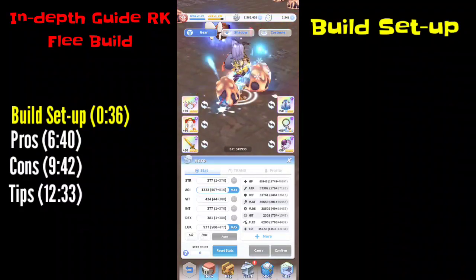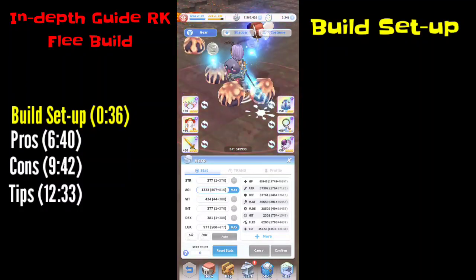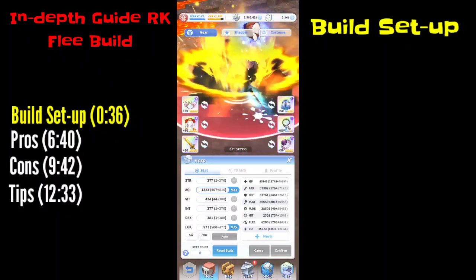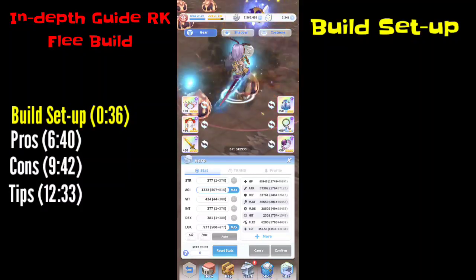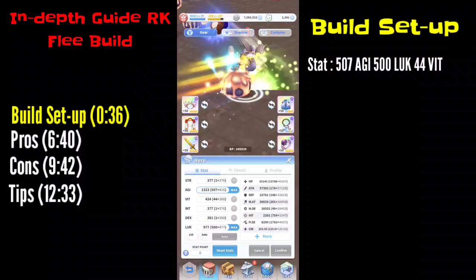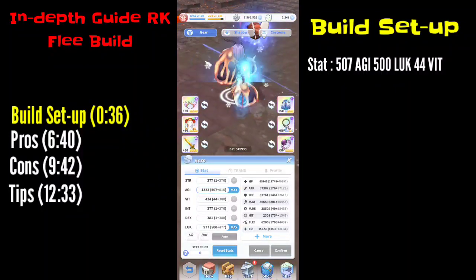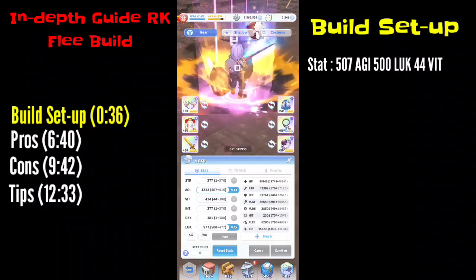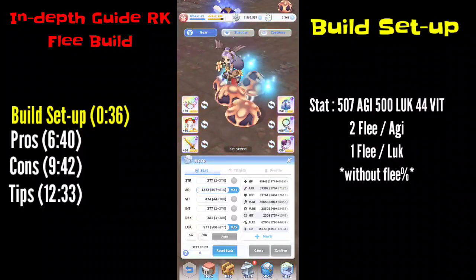So first I'll show you my stats. I'm focused on flee — right now I'm sitting on 6,200 flee. In my stats I focus only on AGI and Luck. The reason is that these two stats provide flee. Without the flee percentages, the flee per AGI is 2 while on Luck it's 1.